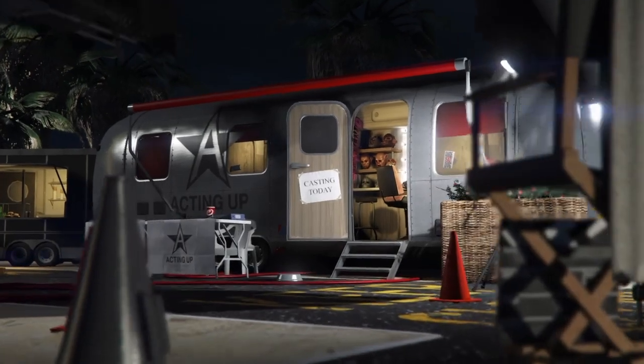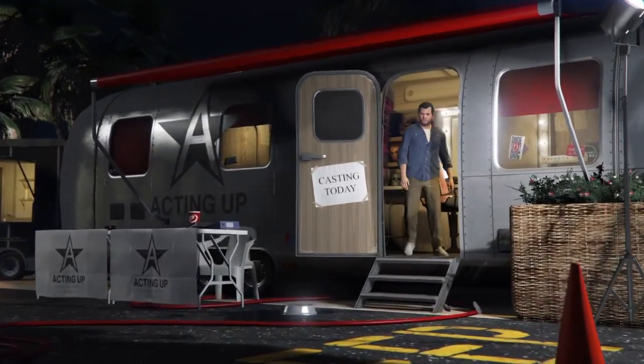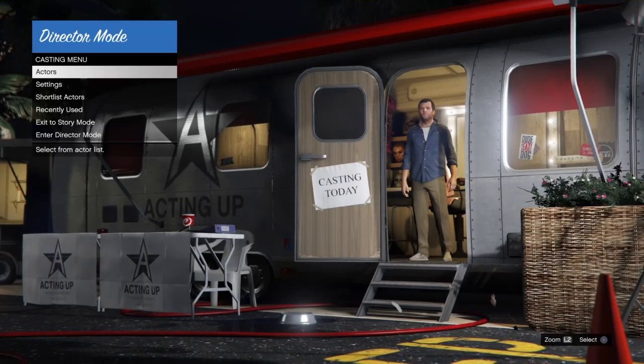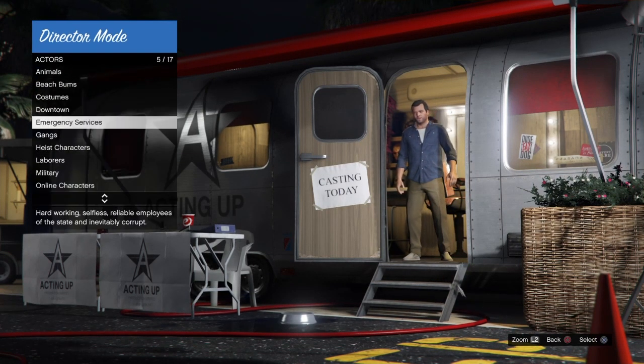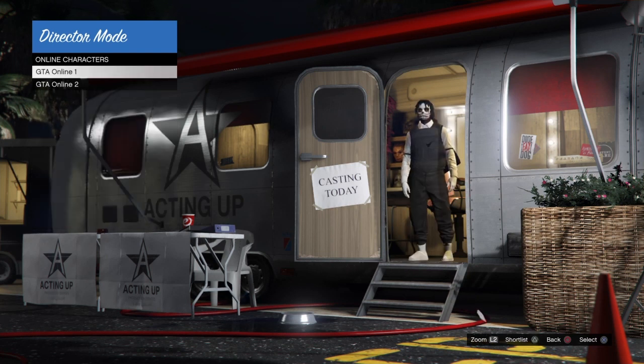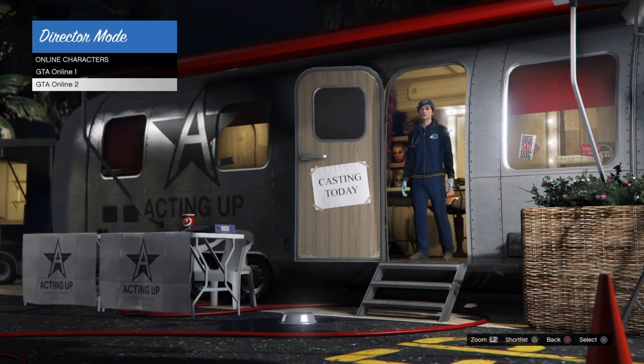The first thing you want to do is just start up GTA and go into story mode and start Director Mode. Now you guys need to wait until you load into Director Mode. As you can see my character has just walked into Director Mode. Now you want to go onto Actors and then go down to your GTA Online characters.